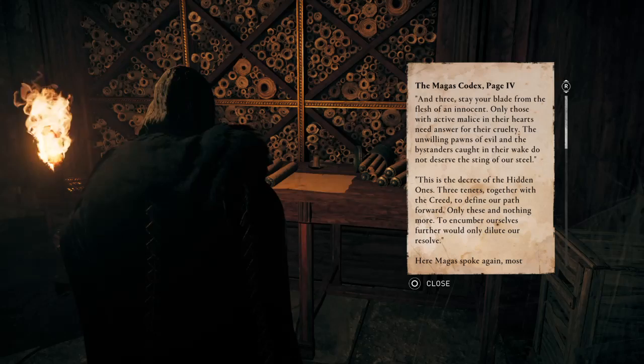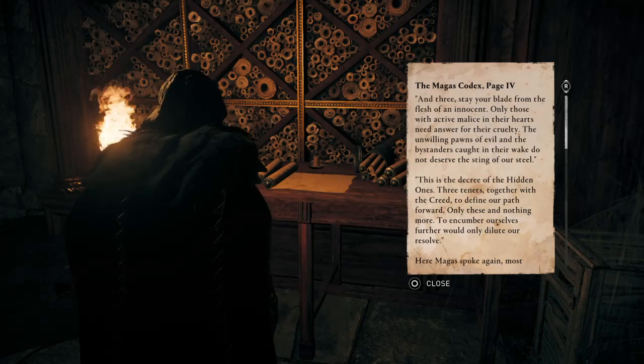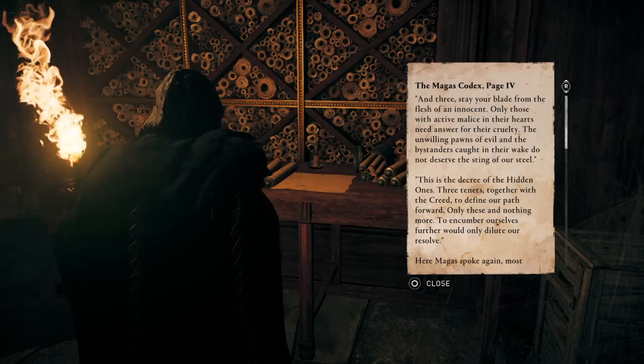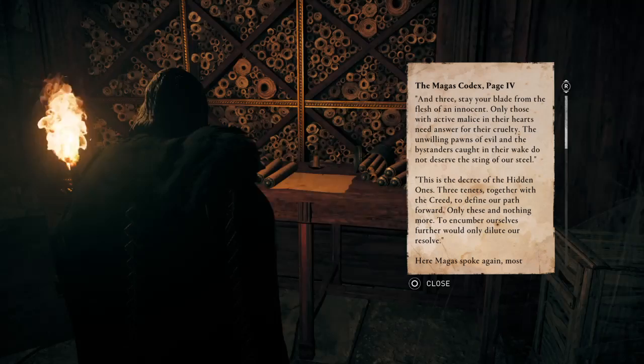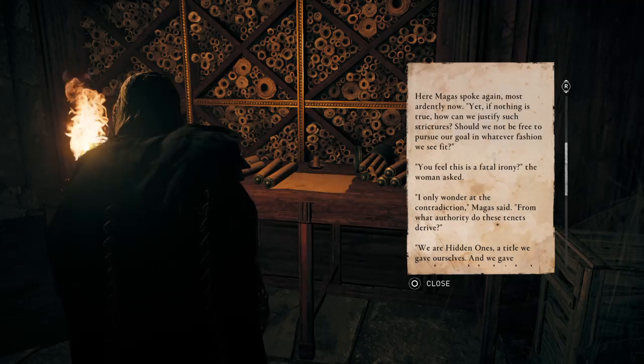This codex page is for the Brief History of the Hidden Ones quest that Hytham gives you in Raventhorpe. You can't give them to him one at a time — apparently they have to be all six before he'll take any of them. I probably will not have a single video on where everything is, but this will be listed in the title of this one, and when I turn in the six pages I'll put this video and timestamp in there.